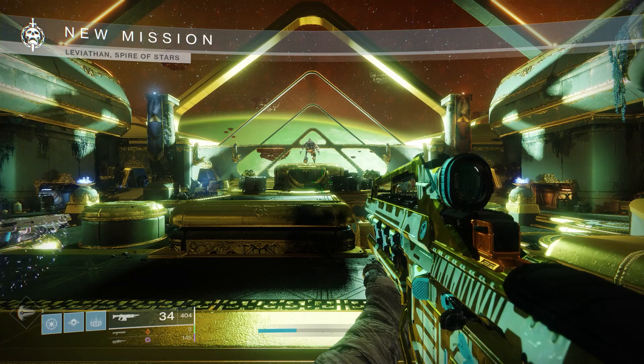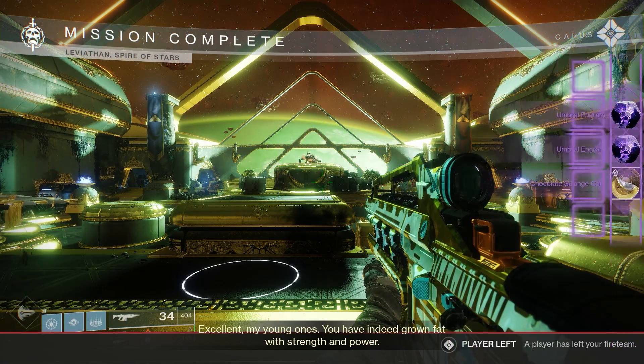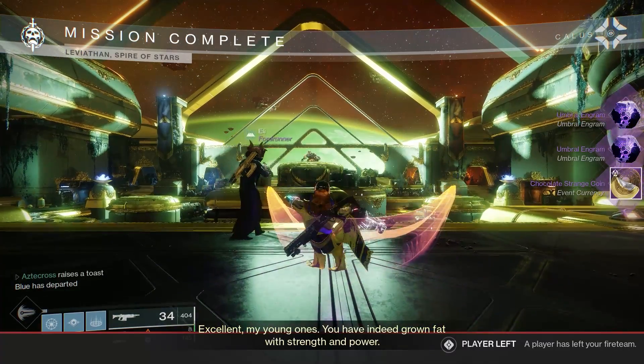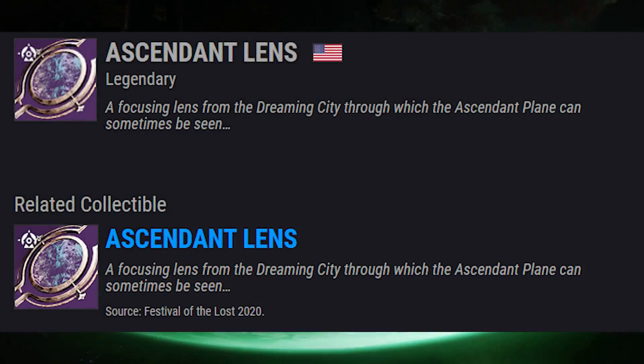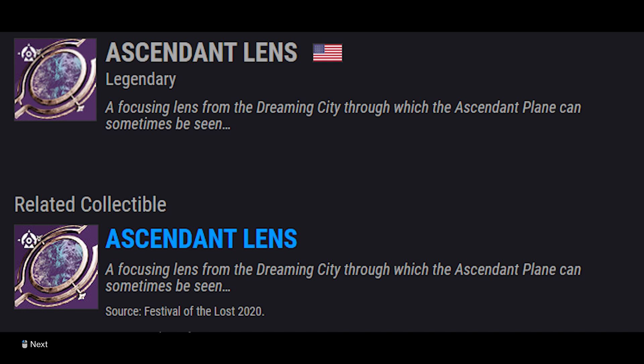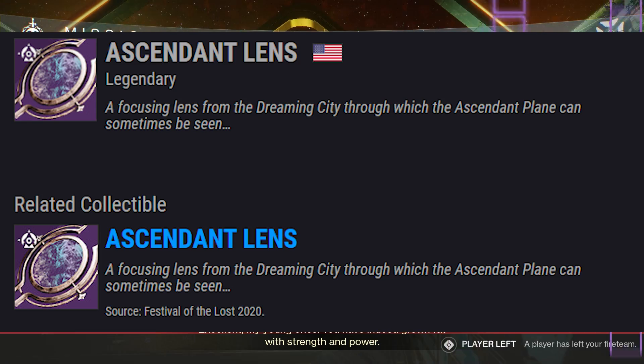If you don't care to do this, I don't blame you. At the end of the day, get a new auto rifle — who cares? But I think the main reason why we want to get cipher decoders is so that we can get this weird legendary thing called Ascended Lens. It's been speculated — and data mined — that at some point this Ascended Lens will lead us into some new hidden quest.